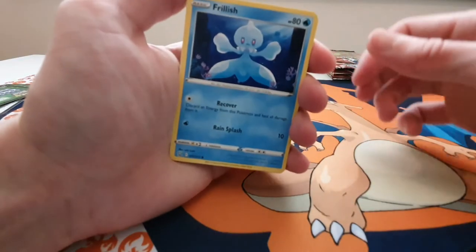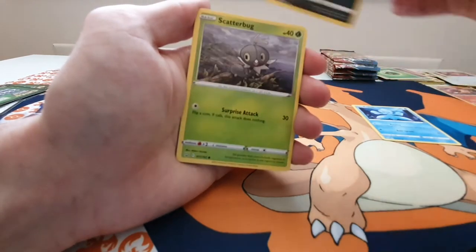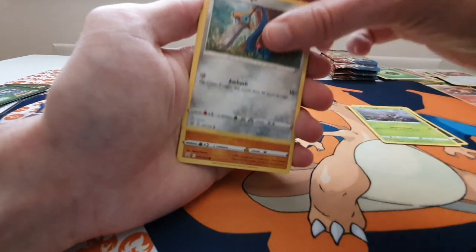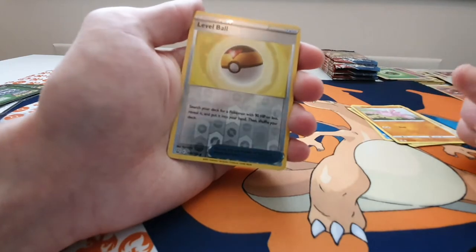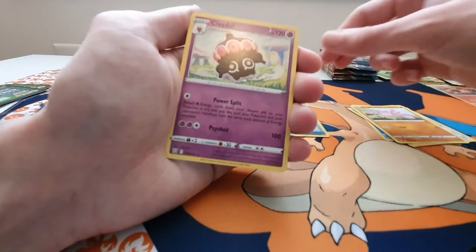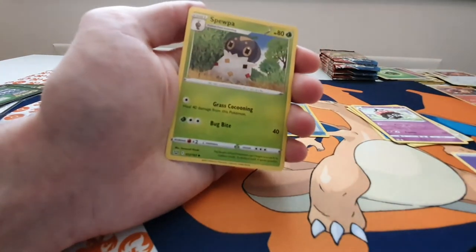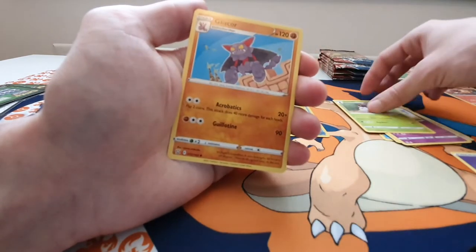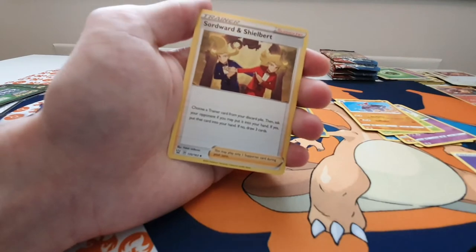We have Frillish, Single Strike Houndour, Scatterbug, Honedge, Gligar having a fly, Reverse Holo Level Ball, a Claydol, Energy, a Sopa — very cool — Gliscor, and Zacian and Zamazenta.